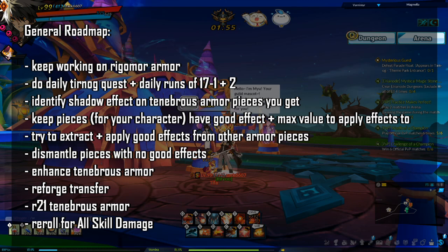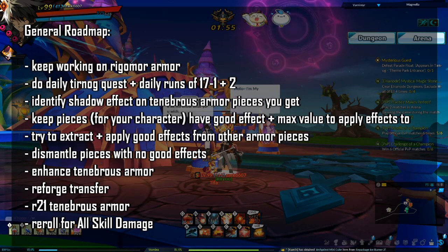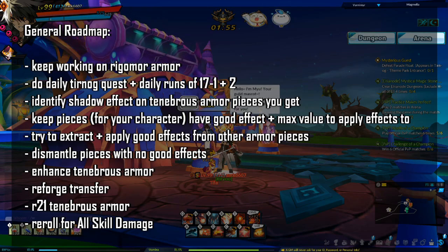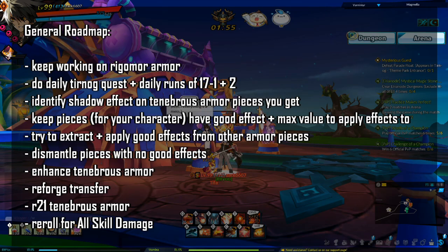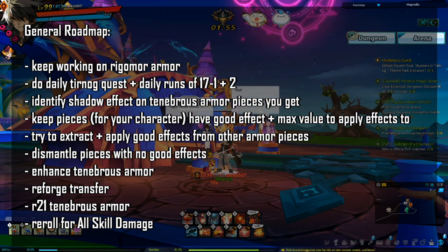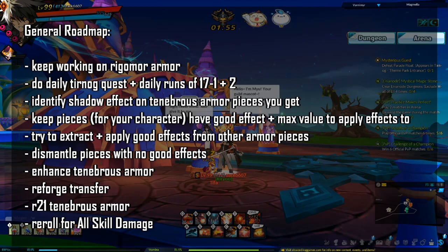When you get Tenebrous armor pieces, you can either sell them, or buy a scroll, use one you got as a drop, or craft one with Tenebrous aura to identify the shadow effect for that piece. For the first top, bottom, gloves, and shoes piece you get for your character that has at least one effect with max value, keep it — this is the piece you will apply effects to. If you get more pieces with a good effect and max value, it's probably best to sell them, since extraction is not guaranteed and applying re-rolls the value. For pieces with a good effect but not max value, use your Tenebrous aura and materials to try to extract the effect. If you extract the right effect, try applying it to see if you get max value. If you identify a piece with no good effects, either try selling it or dismantle it for Tenebrous pieces.